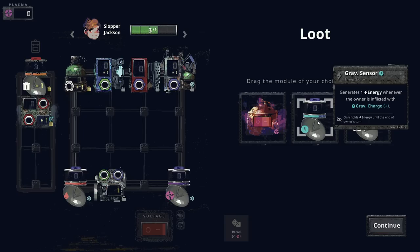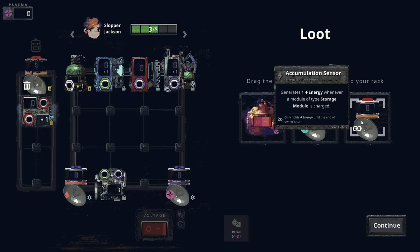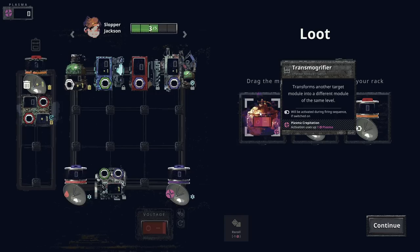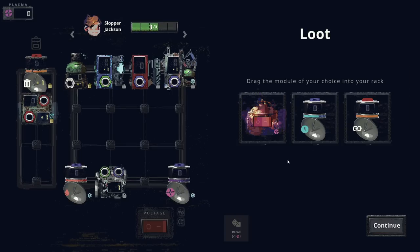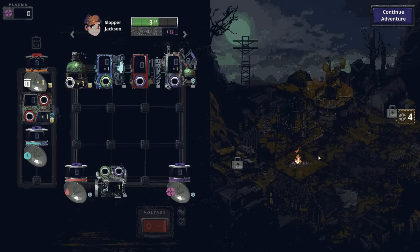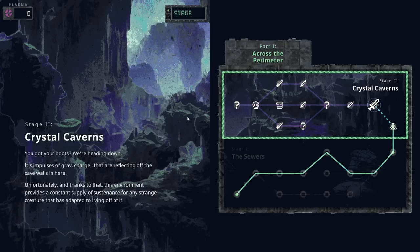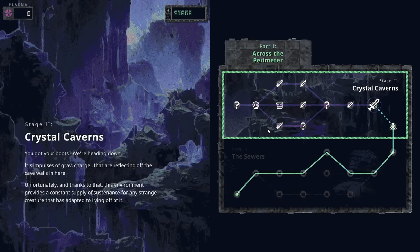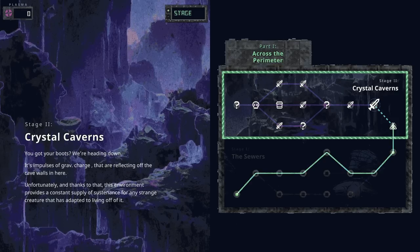Whenever the owner is inflicted with Grav Charge, generate energy — never breaks, importantly. Infinite use. Whenever a storage module is used, transforms another module into a different module of the same level — uses plasma. That one is obviously the best one, pretty easily. It looks like there are two stages in the demo here. Very cool, very neat game, very wild game — I really enjoy it. It's definitely doing something different.